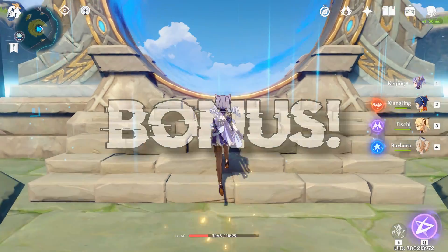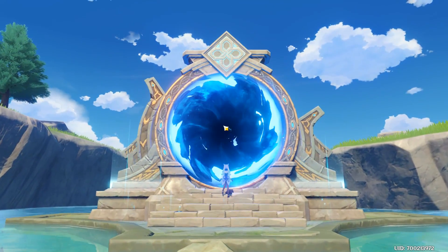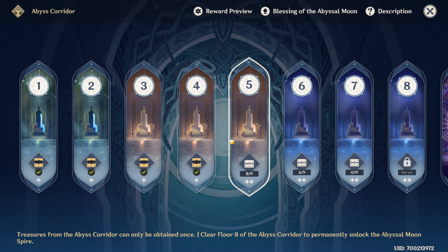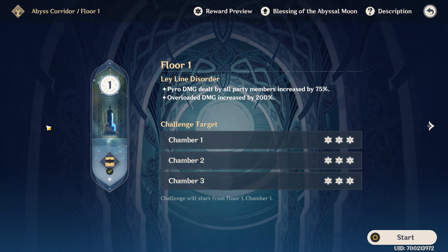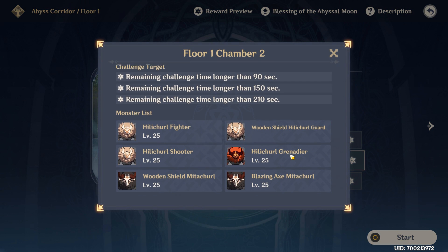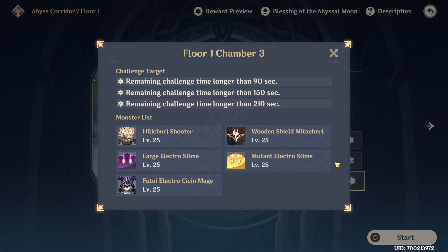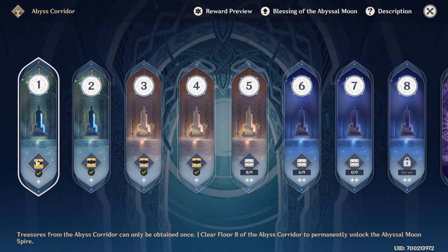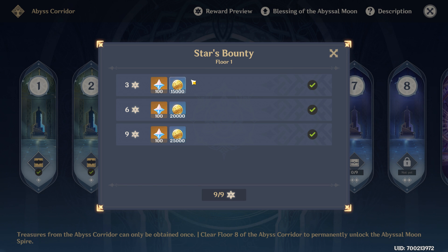Now for the bonus: the Spiral Abyss is something you can push in your downtime or just for fun. There are currently 12 floors, with more coming soon, and each floor has 3 chambers. Each chamber has 3 stars to collect when objectives are achieved, and every 3 stars on a floor will award you with primogems — but every chamber itself grants rewards as well. If you haven't done this before, Floor 3 Chamber 3 will award you with a free Xiangling, and Floor 6 Chamber 3 will award you with a 5-star artifact.